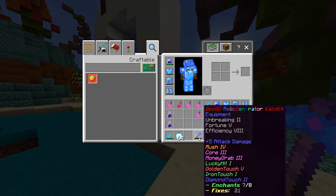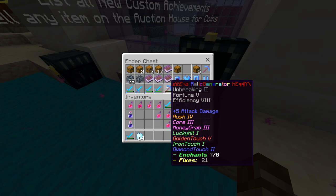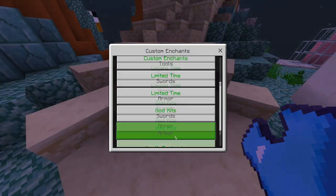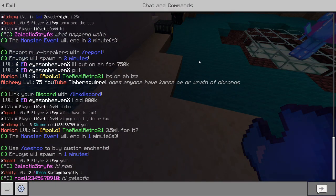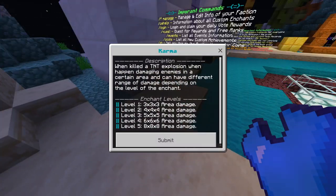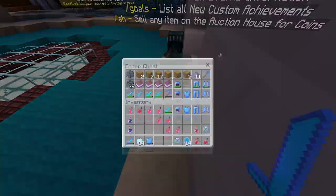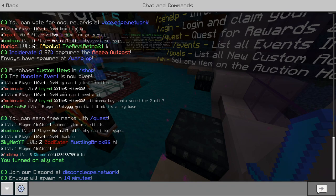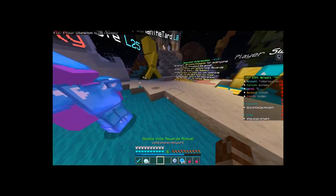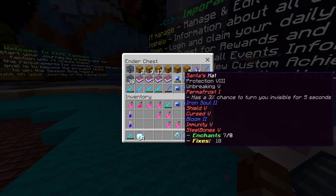All I need to max it out is just two Wrath of Kronos and one Karma 5 book. So it's basically max, and I can pretty much get it maxed by doing a little bit more work. We got golden touch 5 and diamond touch 2 on the pickaxe, so I'll take it. We're getting this pickaxe up — it's going to be good once we can get fixes on there again. I'm going to join my faction's Discord call just to see how toxic it is and see if any of them have the enchants I need. If anyone has those enchants, message me on Discord, because I genuinely need them.